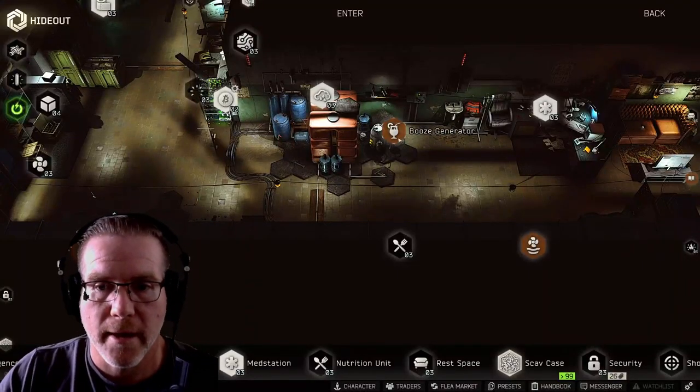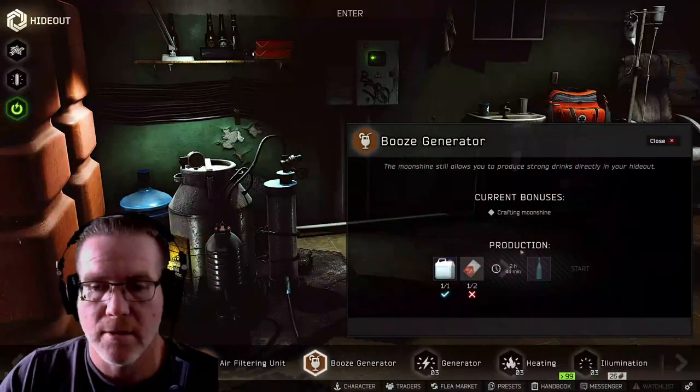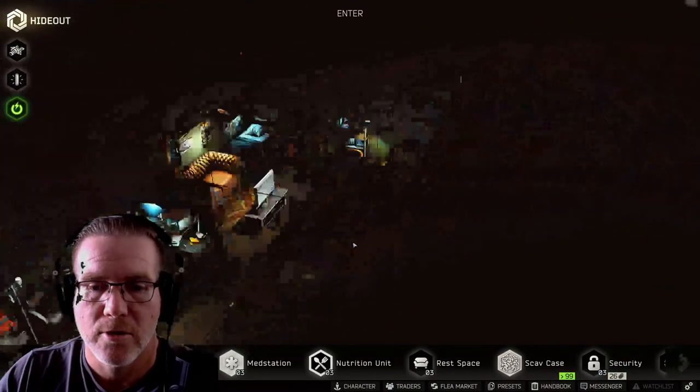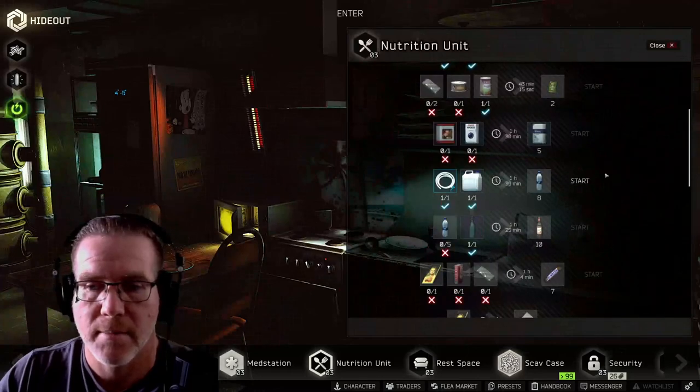You can use it in your hideout — mainly your booze generator. You can use it to spread the hatchling sunshine. You can also use it in your nutrition unit; probably the best craft is for your hot rods.